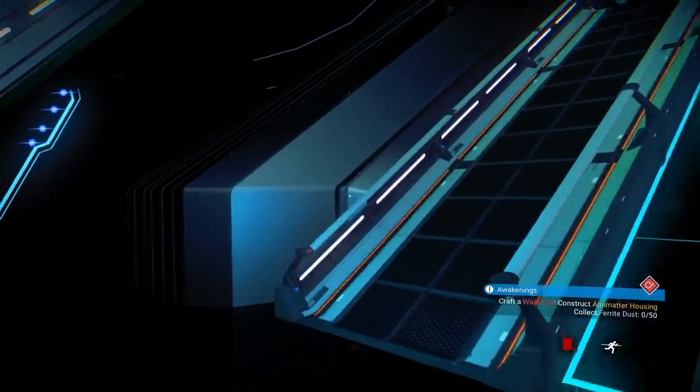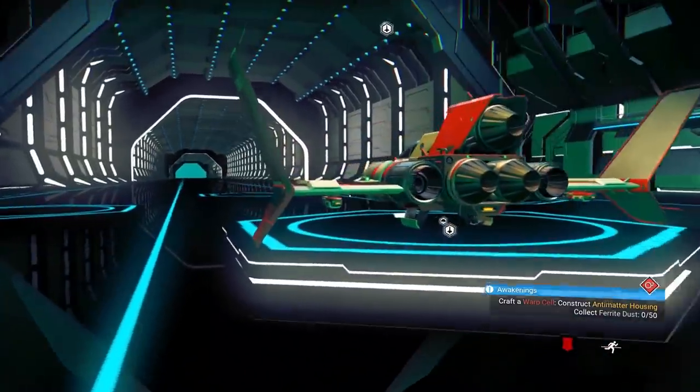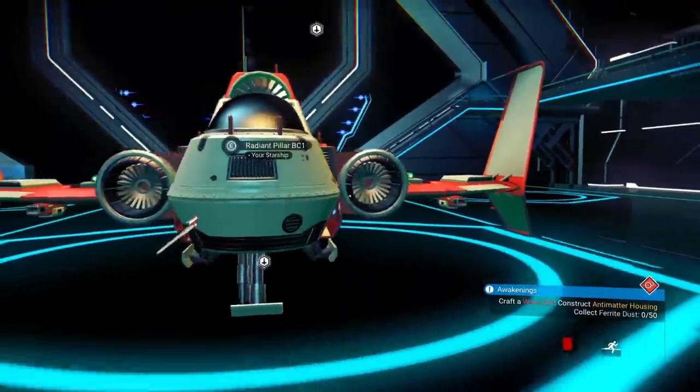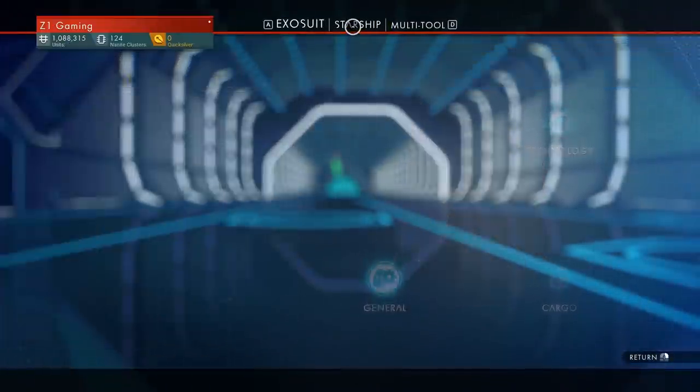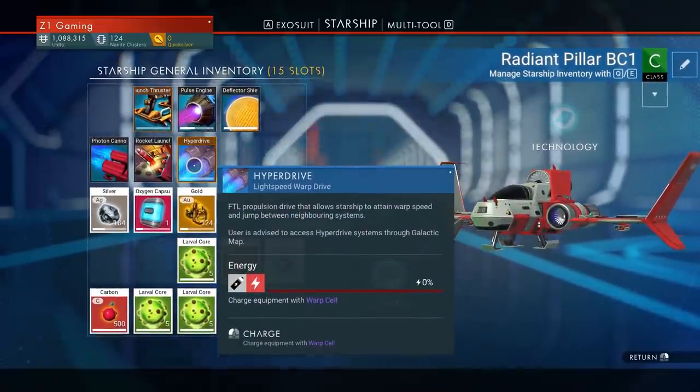What's going on everybody, Z here and welcome back to some more No Man's Sky. So in the last episode we continued the awakening quest, which got us the ability to build a hyperdrive for our starship. We got that, but we had to make the fuel for it — that's what we're doing this episode.